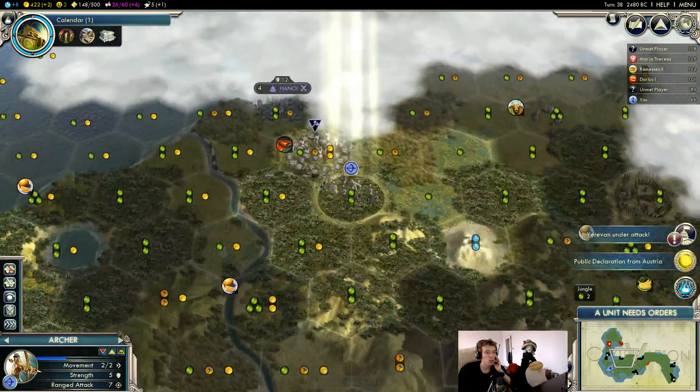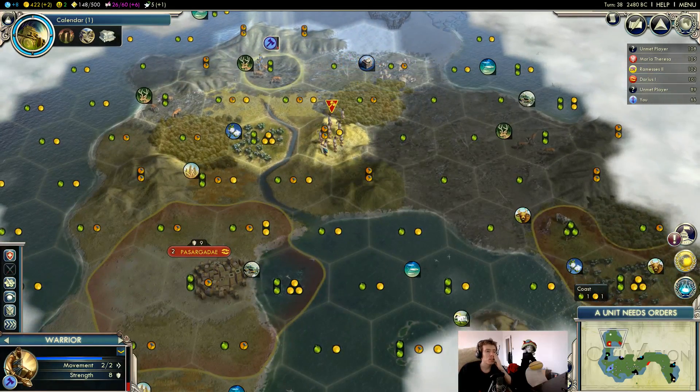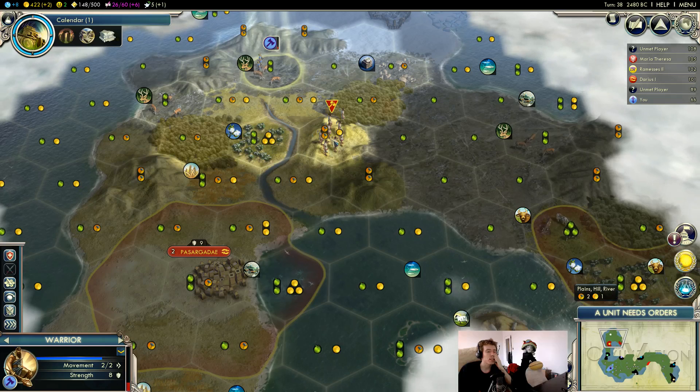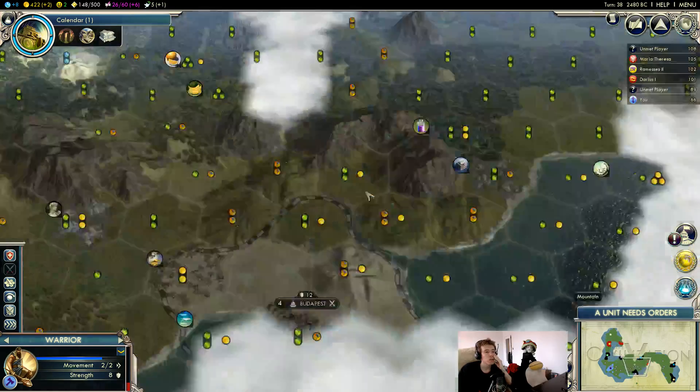Oh, there's a worker en route — oh man, I am so tempted to steal that and then try and grab that one as well, leaving Persia down two workers. Oh man, I am so tempted.